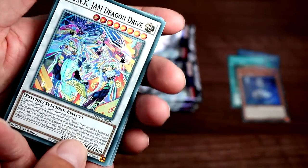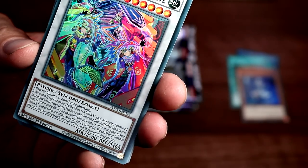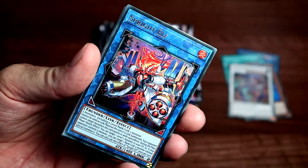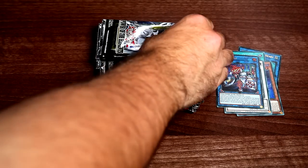Next pack we have another Punk monster — Punk Jam Dragon Driver. There are twin-looking people in there, that's kind of sweet. I don't know much about Punk, I need to learn more about their lore. Next up — we've got an ultra, we've got a Sprite Elf — we've got two of this, so very nice. That feels like a three-of kind of card.